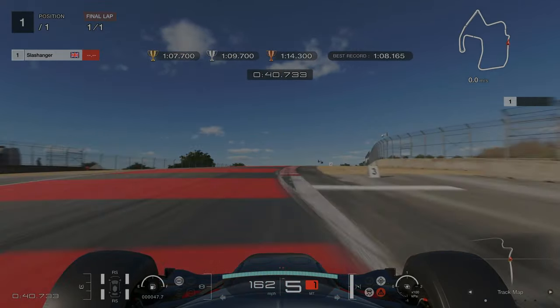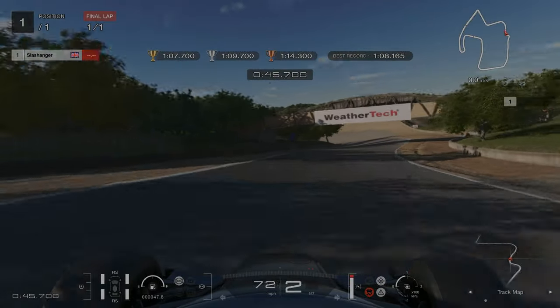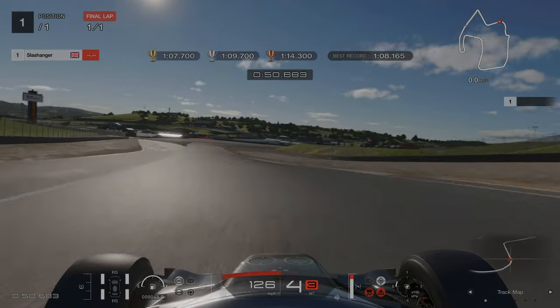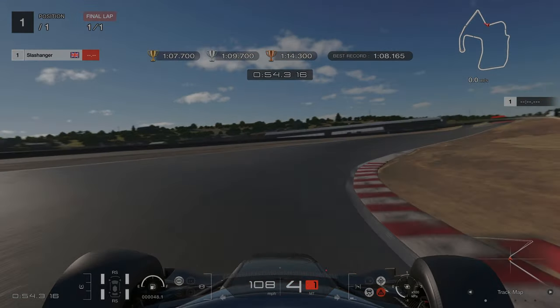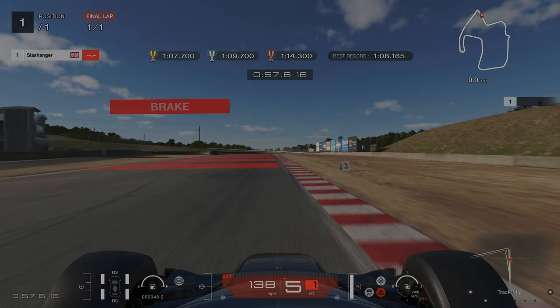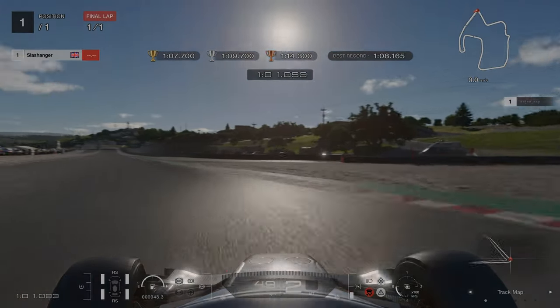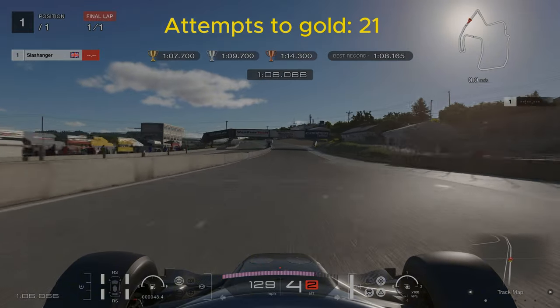As we get to the chicane our braking point is at the white line or the number three board. We are going to make the most of the kerbs here. This sweeping left hander we don't need to brake — we can full throttle our way round; make sure to upshift into fourth as well. Next braking point is just after the number two board — be sure to avoid that sausage kerb on the inside right as well. For our final braking point we are braking at the number three board. Be mindful of the track limits on the right hand side. To get gold on this licence it took me 21 attempts.